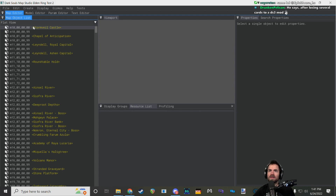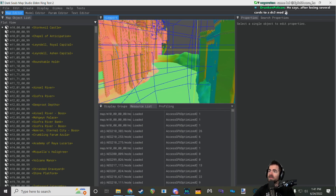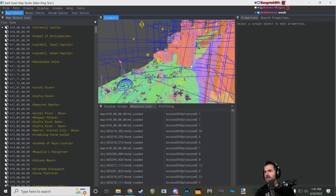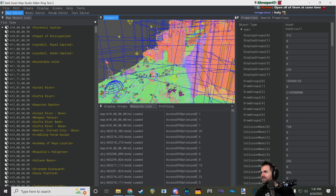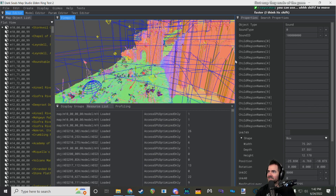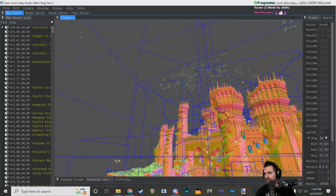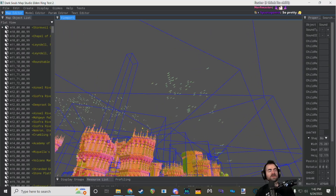Map Studio is unpacking and loading the Stormveil Castle map. Here's Margit's spawn point and fight area. You can make the viewport window bigger by dragging. All the blue boxes we're seeing are region checks — some might be boundaries for sounds, some for event scripts to check where you're standing. The little yellow octahedrons are points — just making those points visible — for spawning things or defining points where characters might be warped. Some of those points in the arena might be for where Margit appears after he jumps down.